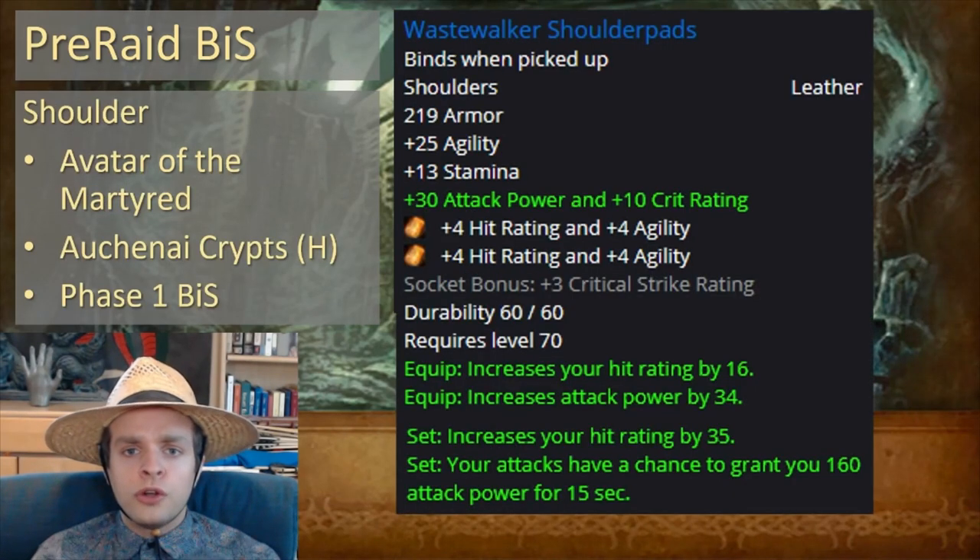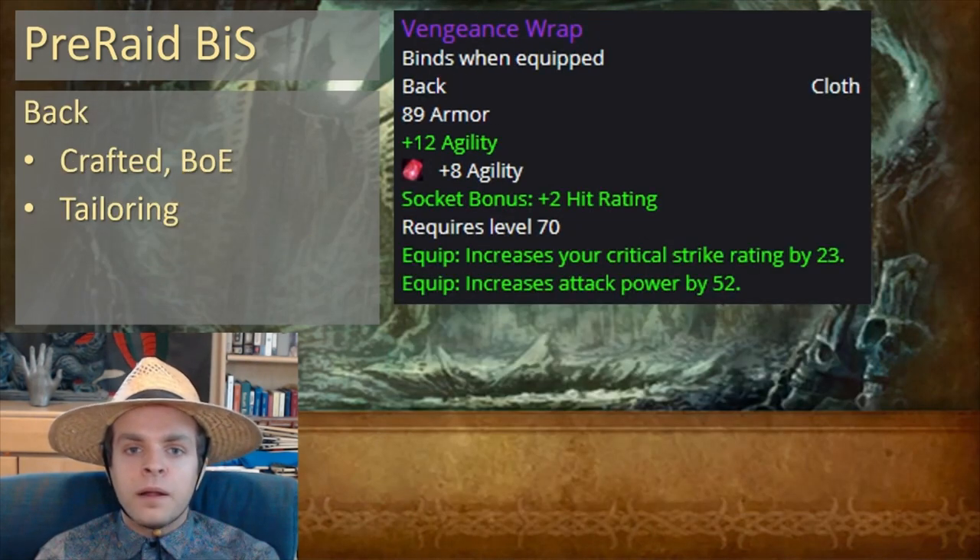For the shoulder, you want Wastewalker Shoulder Pads, which come from Avatar of the Martyred in Auchenai Crypts Heroic, and it is your Phase 1 Best-in-Slot shoulder item. For the back, we've got Vengeance Wrap, which is crafted by tailors and it's bind-on-equip, so you don't have to be a tailor to use this item — you can buy it from someone else.